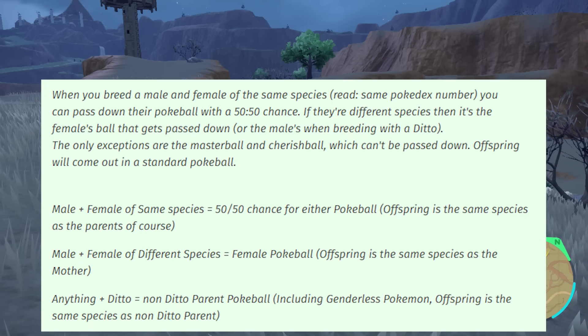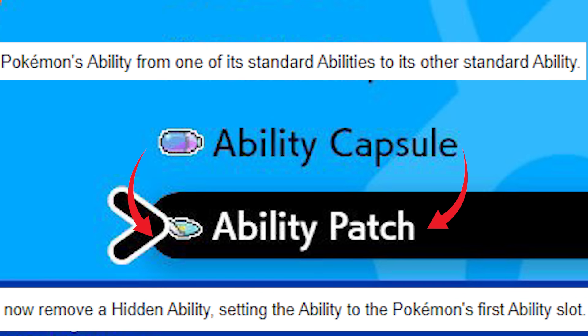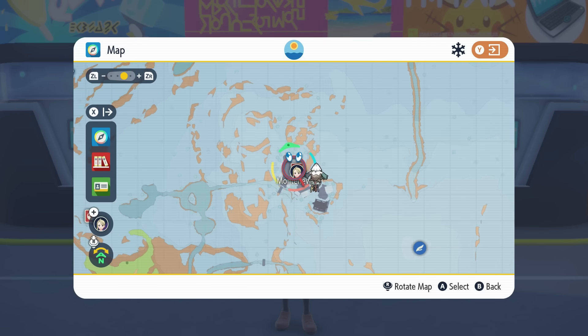The next thing you probably want to know is, what about Abilities? In this generation, all you need is the Ability Capsule and the Ability Patch — you get these from high-star Raids, they're a rarer drop. The Ability Capsule changes the standard Ability around so you can go back and forth. If you've got a Hidden Ability Pokemon, you can actually get rid of that by using the Ability Patch, and then basically you can go around in a circle — you can pick whatever Ability you like if you've got both items. So if you get an Egg and the Pokemon doesn't get the right Ability, you can just use the Ability Capsule or Patch.